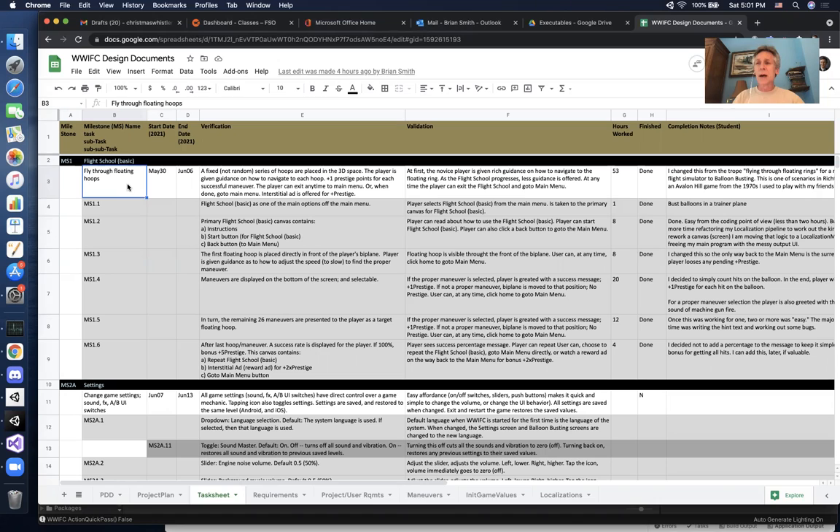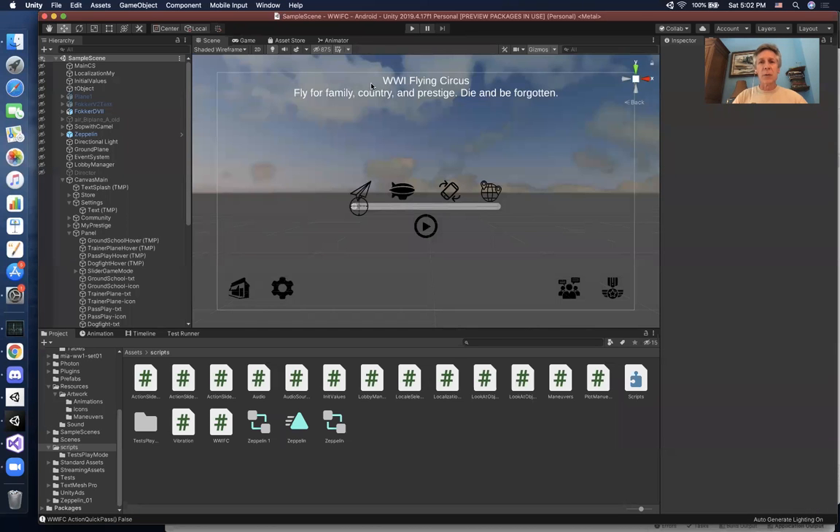I was looking for 3D objects — some kind of rings floating in the air — and I couldn't find any satisfactory World War One era rings. But I ran across a zeppelin, a dirigible, a balloon, and I thought: instead of floating rings, let me do a balloon busting scenario. Instead of navigating your biplane through a ring, you navigate to a dirigible floating in space and shoot at it. So I downloaded the dirigible and it follows the same structure but turned out a lot better than I originally envisioned.